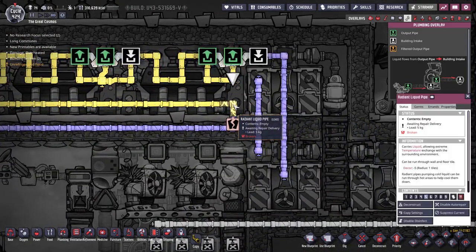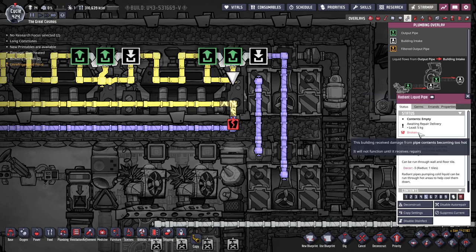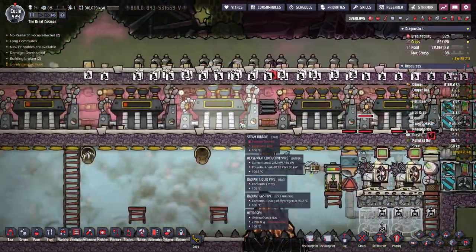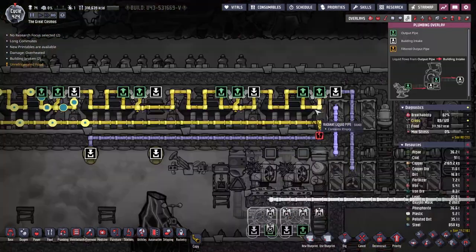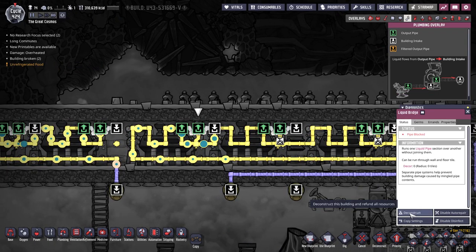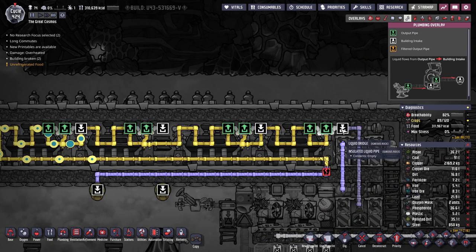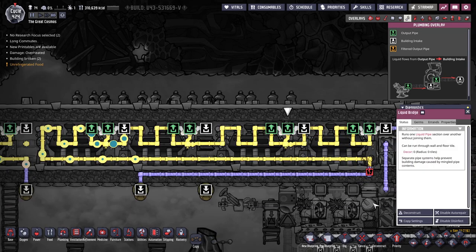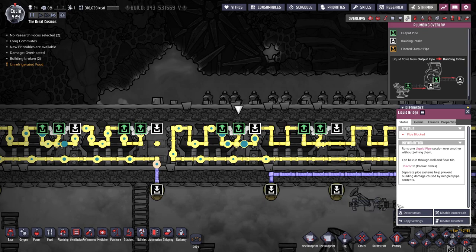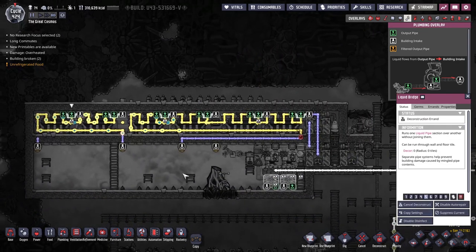Oh no, what's going on here? Radiant pipe broken? How? Pipe contents becoming too hot - oh god. Get rid of the bridges, please, until we're ready. Hold up hold up hold up. That bridge shouldn't do anything - this bridge is causing a problem for now. It's just the bridges that make it loop back that we need to get rid of for the moment.